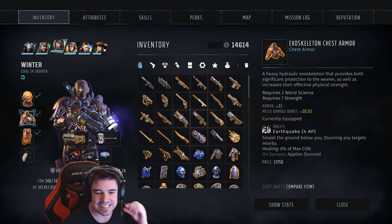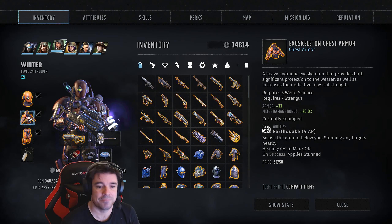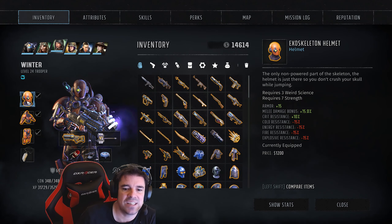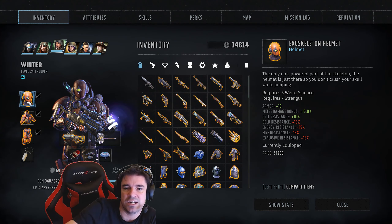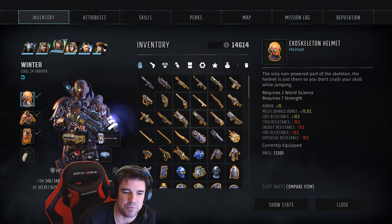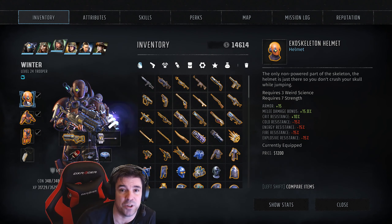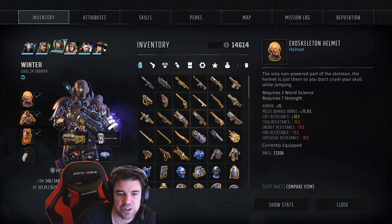Hey guys, welcome back. I'm Red, and this is the exoskeleton armor set. It's kind of a mid-game armor set — you get the last chest piece when you're finished with Aspen. I'll edit three pieces of video onto the end of this one and post links in the description below, so if you need to find a piece or you're missing a piece, go have a look there.